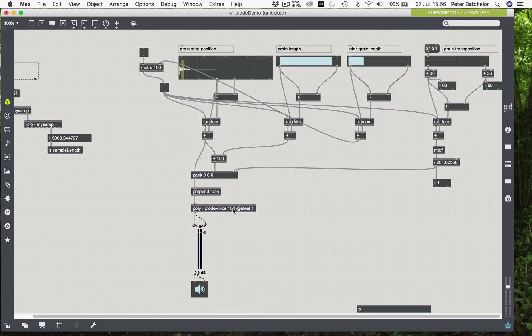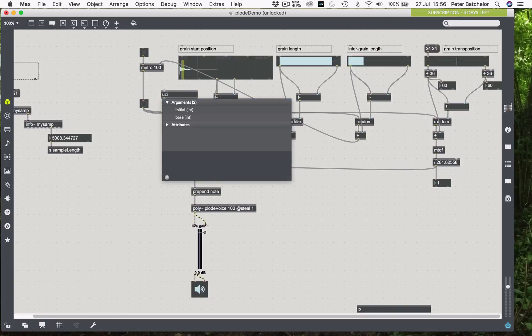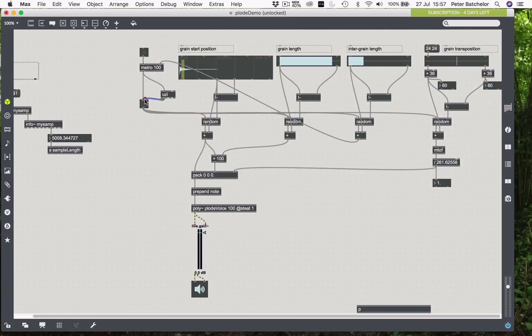That sorts that one out. At the moment we only have one hit per Metro bang, but something I quite like to do is allow it to trigger more than one grain with each Metro hit. To do that I use the Uzi object — the Uzi is like a machine gun, so it can fire off multiple bangs or numbers in rapid succession, essentially all at once. If I connect that up between the Metro and the button object, I can give it a number into its right-hand inlet, saying you can have X number of hits — triggering two or three samples at a time, for example.